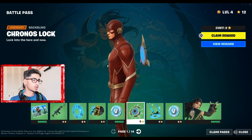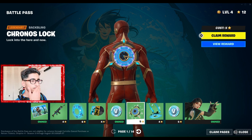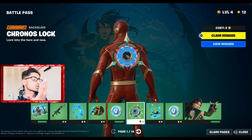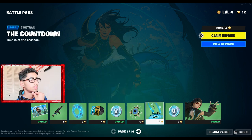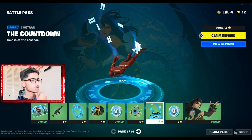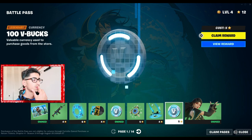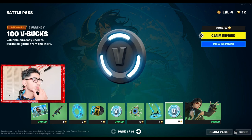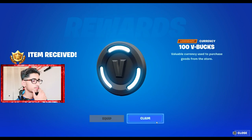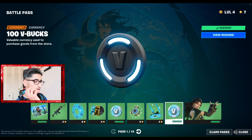We got another back bling — looks pretty sick. It's like a time clock thing, pretty mysterious, but it looks fire. Then we have the trail Contra — also with the Roman numerals. We got 100 e-books again. I'm actually gonna buy everything right now.